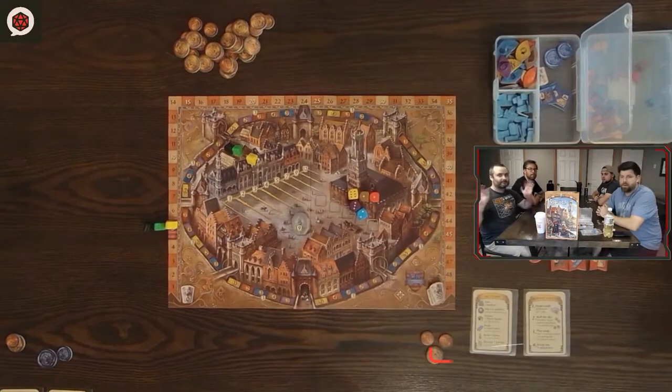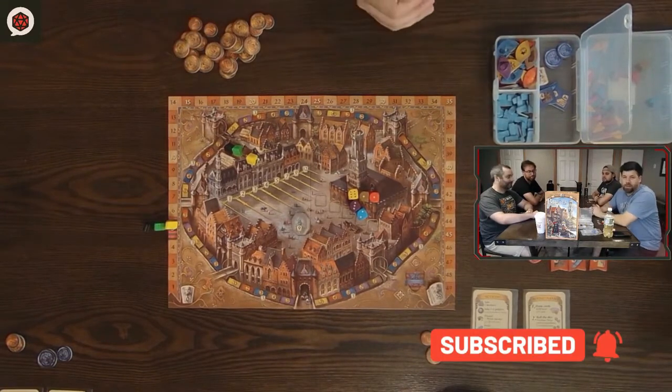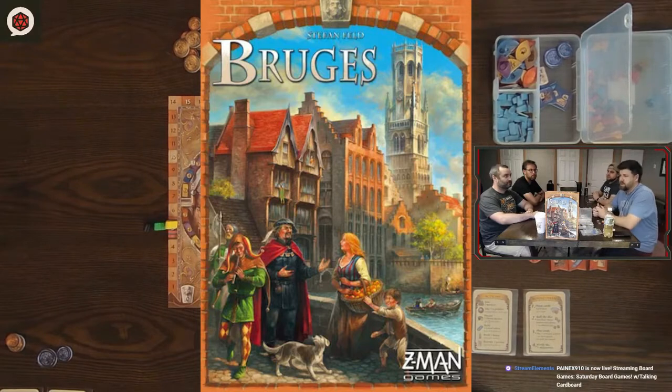Hey everybody, welcome to Talking Cardboard. We have an entourage of people here today to play an oldie but goodie. This game is called Bruges, by Stefan Feld. It is being re-implemented as another game coming out later this year. It will be redesigned, but with this video you'll get an idea of the basic gameplay and it shouldn't change too much from this version to the new version.